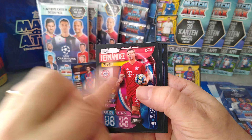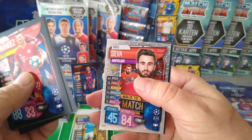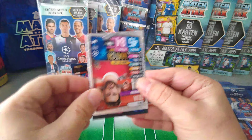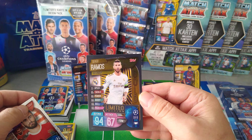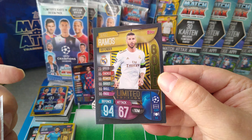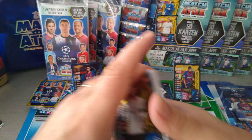Limited edition time. Lucas Hernandez, Gomez, Miley, Sensi. We got Rafa Silva man of the match. And let's see which gold one we've pulled — boom! Nice. Sergio Ramos, LE number two. Very, very cool card. 94 in defense, 67 in attack. So that was our second blister.